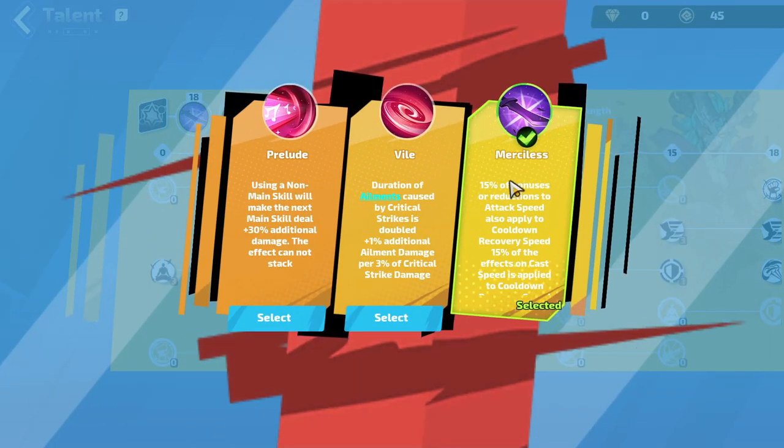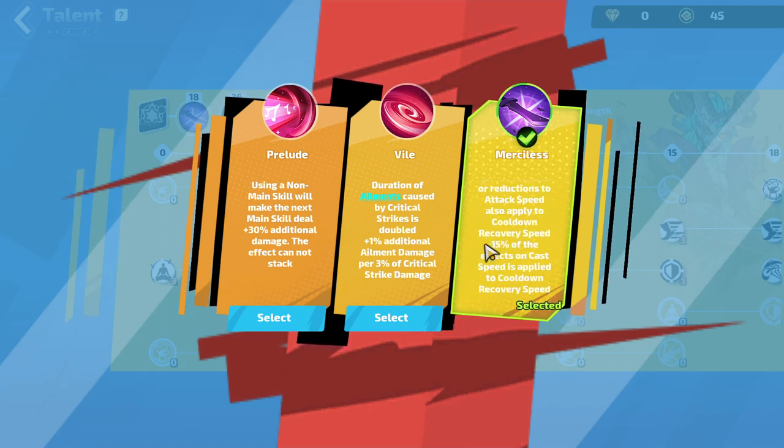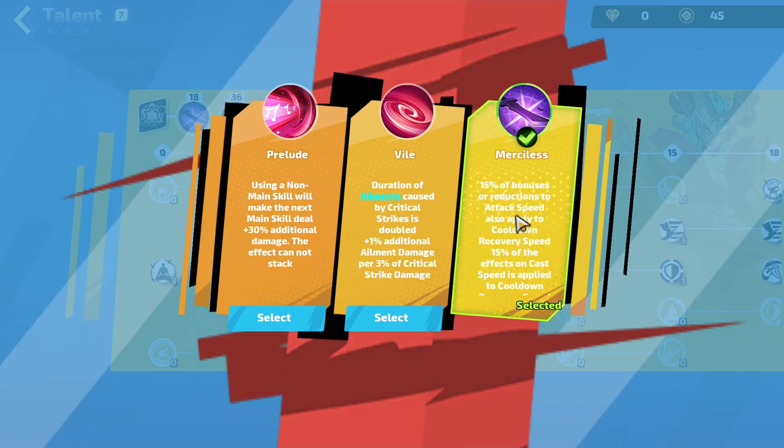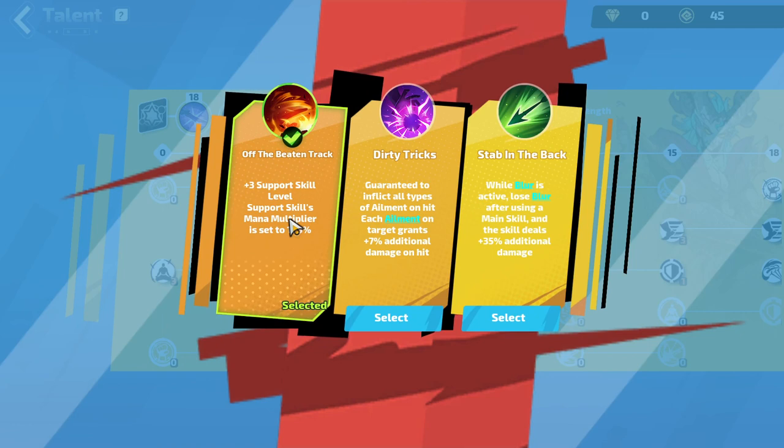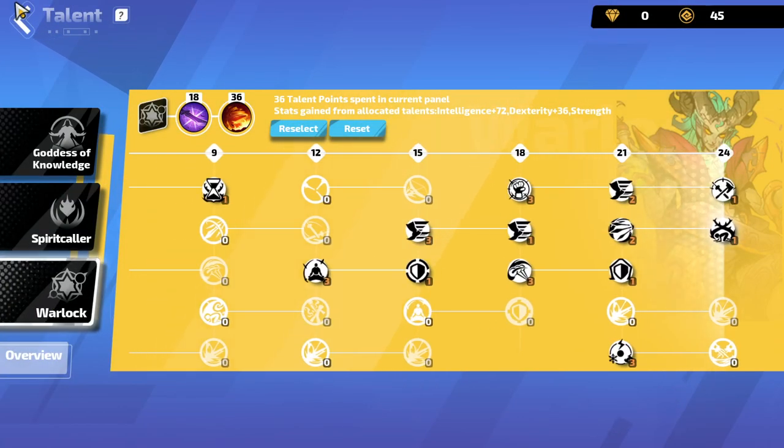For the points we take merciless — 15% of bonuses or reductions to attack speed also applied to cooldown recovery speed. This is insane for the build because we want that cooldown recovery speed for our icy ring casts, and also for our movement skill. Recovery speed: 50% of the effects on cast speed is applied to cooldown. So this is just cast speed and cooldown recovery — excellent. Next, off the beaten track: plus 3 support skill levels. Support skill mana multiplier is set to 105, which is great for our supports on our auras. That's the talent tree.